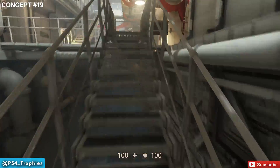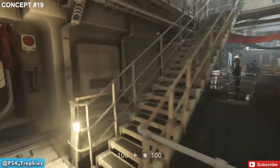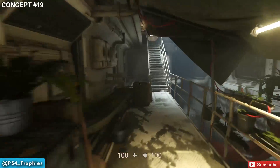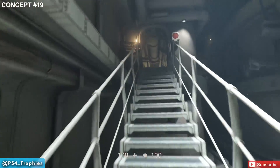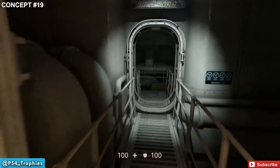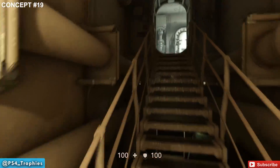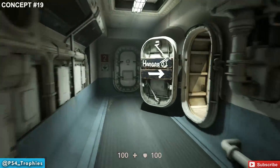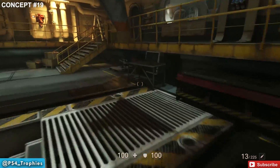Go up the stairs, up the stairs again, and up yet another set of stairs — this takes you towards the hangar. Keep following the path, and once you get into the hangar, the collectible is to the right-hand side as you enter.